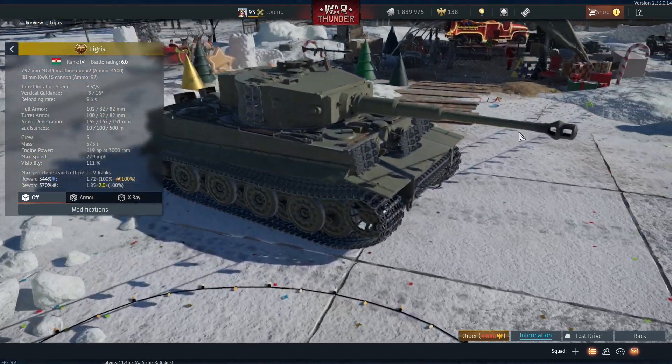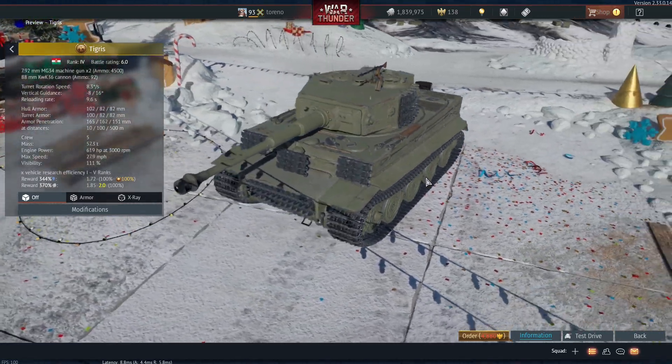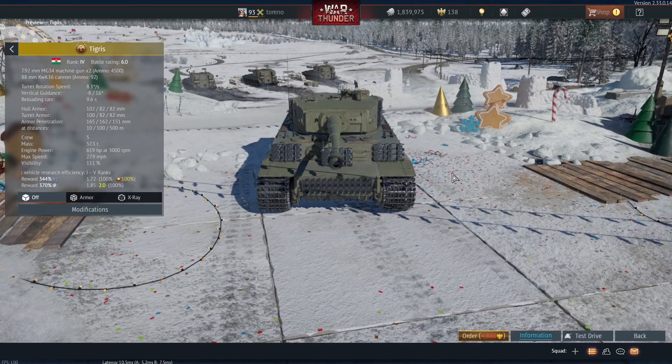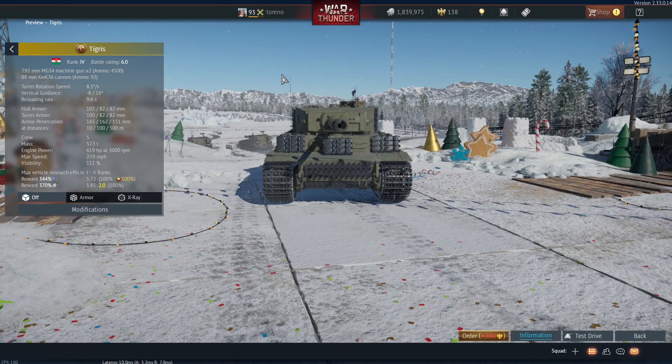Hello everybody, Treno here, and today we are looking at the release version of the Air Superiority Update. We're going to take a look at the various tanks and other armoured vehicles that were added in the update, starting with a new addition that wasn't on the dev server: the Hungarian Tigris.